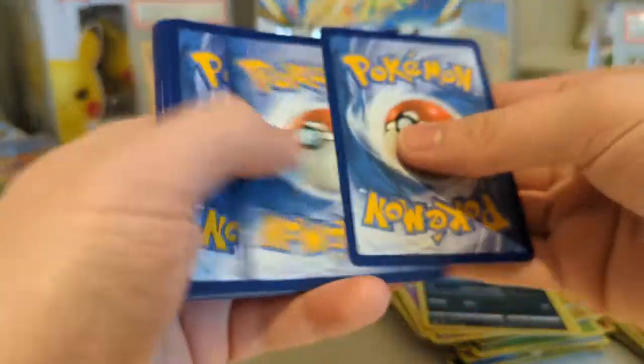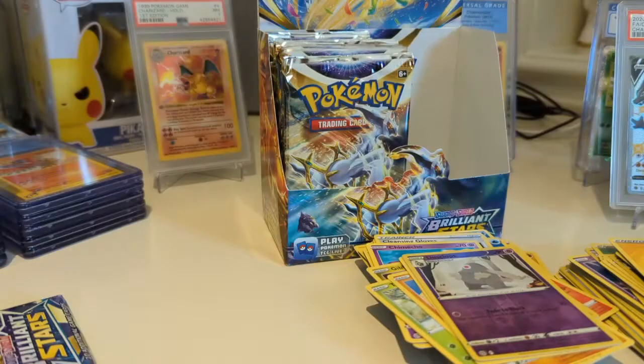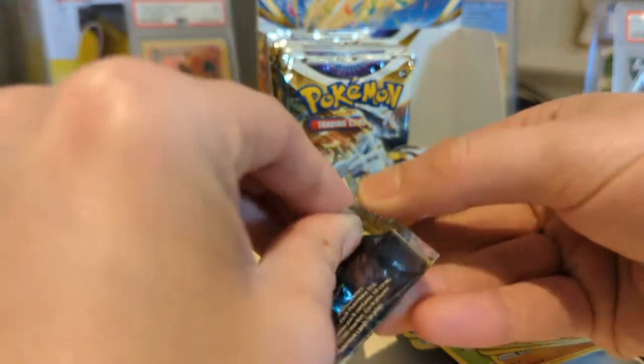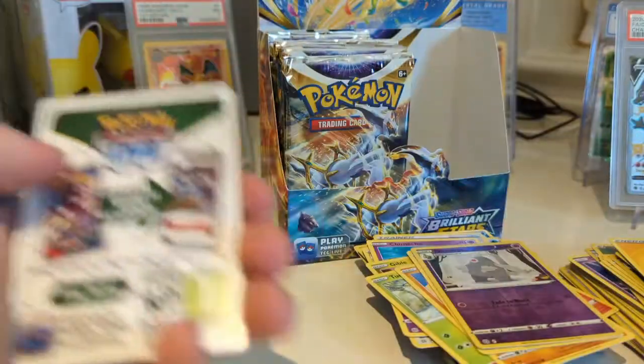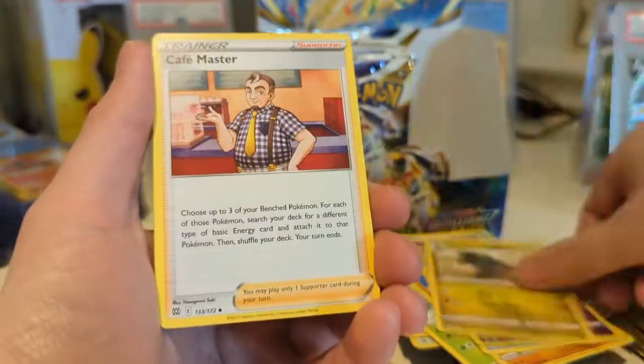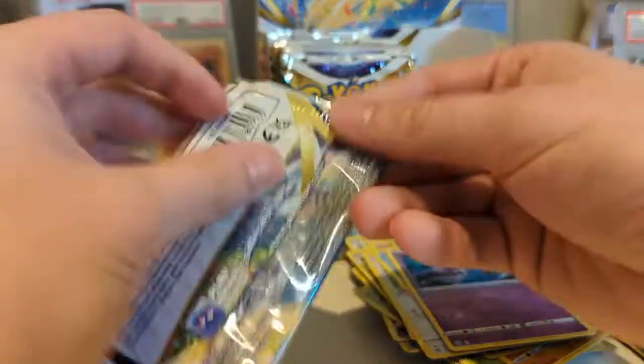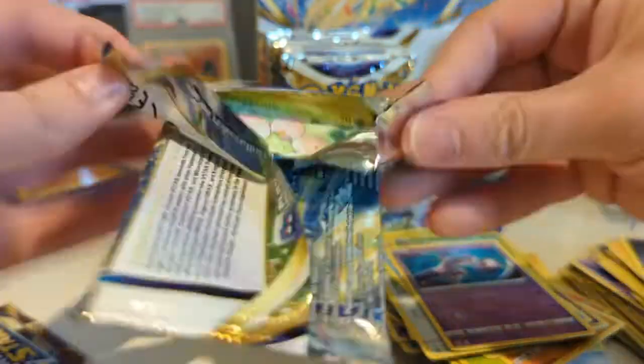It sounds like there's gonna be some new printed ones coming out instead. Gible, Turtwig, Trapinch, Piplup, Dusclops, and a Raikou V. No Secret Rare yet in this box — hoping for at least one, fingers crossed. Although we have already pulled two Full Arts. It would be lovely to end it with a Secret Rare. I think we have all the Rainbow Rares besides the Kindler. From my experience opening boxes, the left side tends to be more favorable to me.